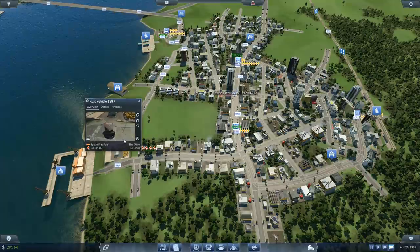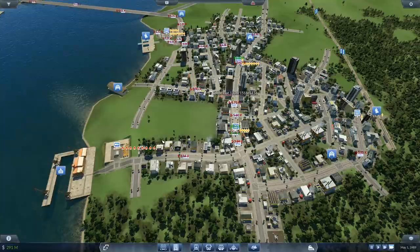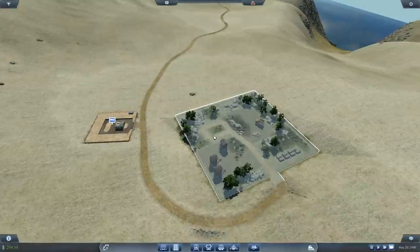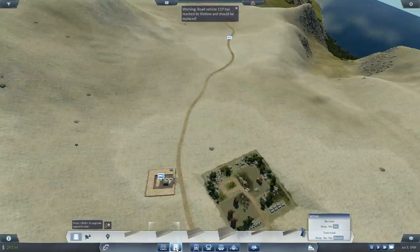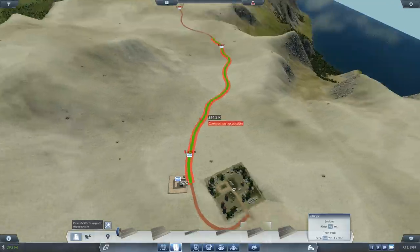Considering that this truck line is also set up for industry and can transport more than just fuel, I can have this port be used as a supply point for construction materials. This will mean I'm going to have more trucks running this line. Holy crap, that's an old road — these things can go up to 80 kph but not on that road. Make it a large country road. I don't need electric, I don't need a bus lane — nobody's going to go here.